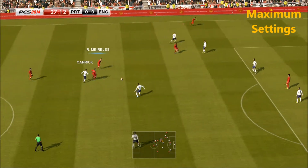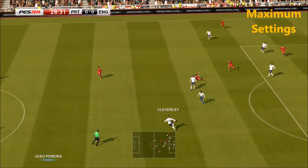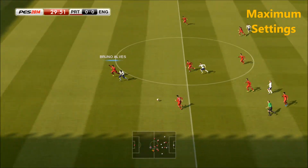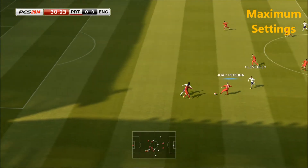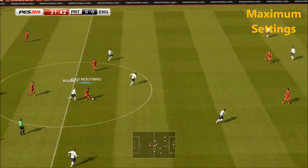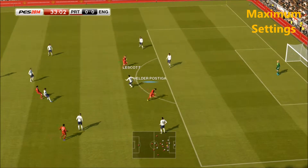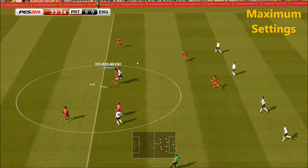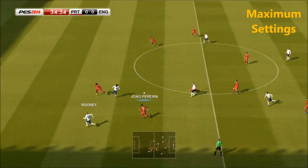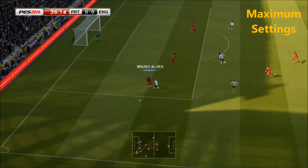Carrick quickly closed down. The ball played down the middle — a crucial intervention there. Joao Moutinho. Lescott with the crucial intervention. Bruno Alves — chance to counter-attack here. It's played through. Rooney's got it, the flag stays down.